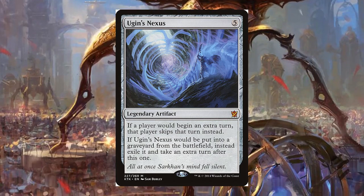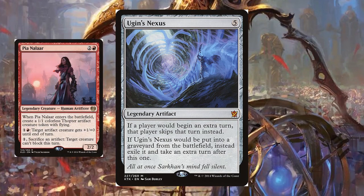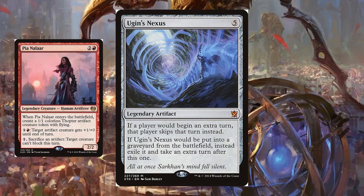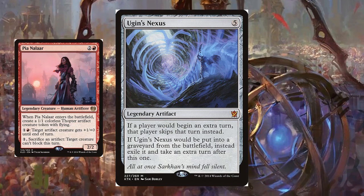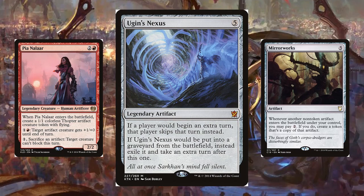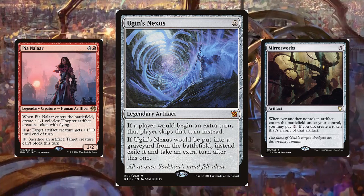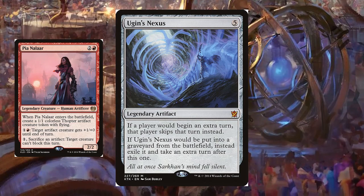We will go over its main utilizations in combos in order of complexity. Pia and Ugin's Nexus — this works with any sac outlet, but Pia is the one we have the most access to. Six mana to take an extra turn and eliminate a blocker ain't a bad rate. Mirrorworks and Ugin's Nexus is awkward, since Ugin's Nexus prevents Ugin's Nexus from working. But if you sac the original Nexus with the Mirrorworks token on the stack, you can get around it and get two extra turns.